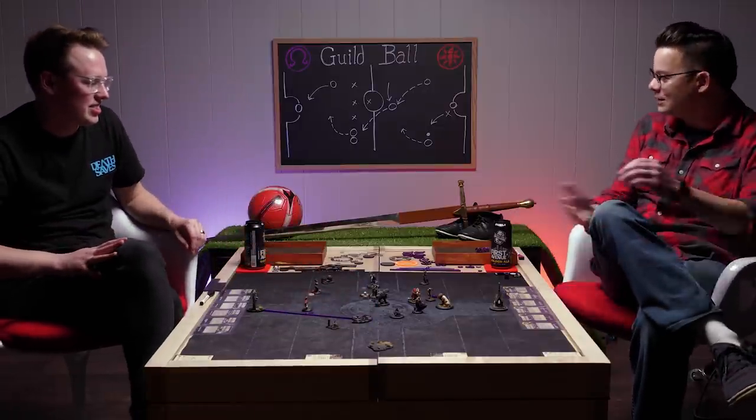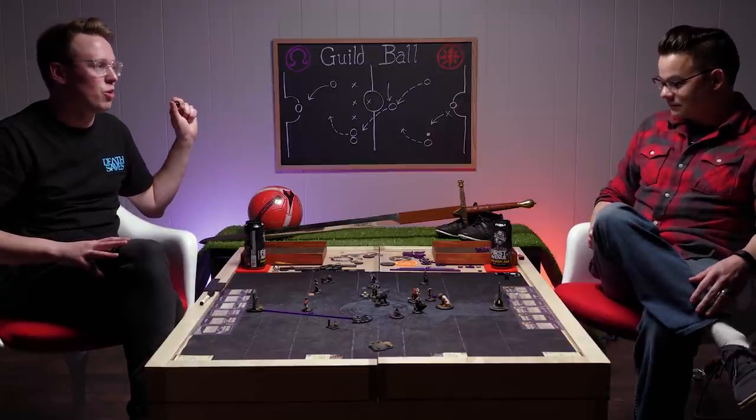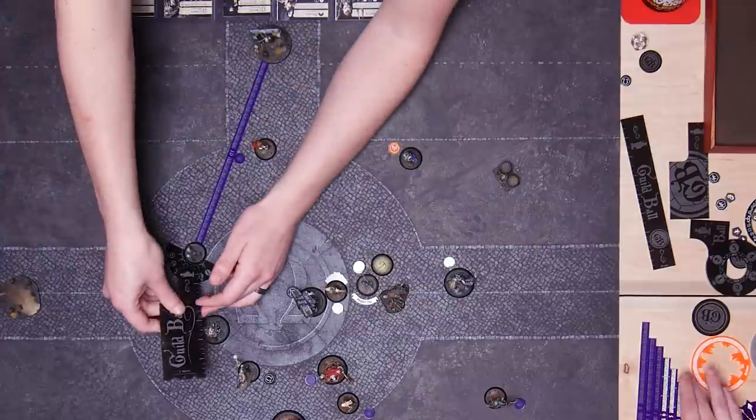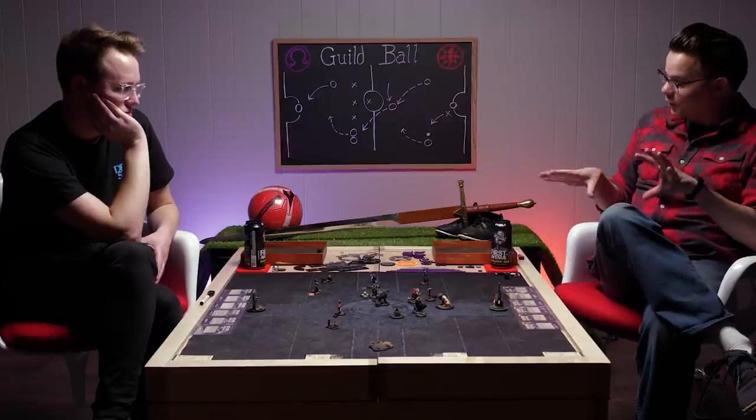Graves is gonna walk up and go base-to-base with Harry. Graves has attack of five, minus one because Harry's next to an obstacle. Three ones and a six — no hits on that one. Next attack, bonus time — four hits minus one armor, three net hits. We're going to knock you down and apply They Ain't Tough. The ball scatters one inch — literally on top of me. I'll take it. Four damage. I'm stripping away his mobile faculties one cheesy thing at a time.